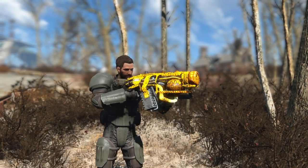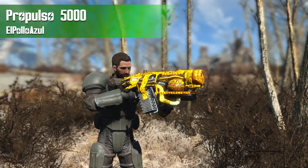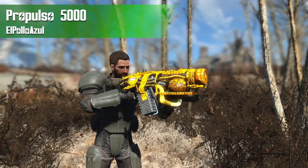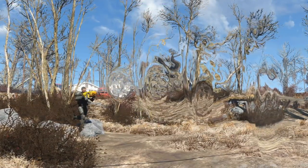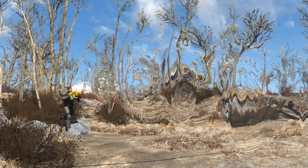For starters, we're going to be checking out an absolute classic, which is the Propulso 5000, also known as the Force Push Gun, by El Pollo Azul. This is a very unique weapon mod, and as for its effects, I'll just let it speak for itself.